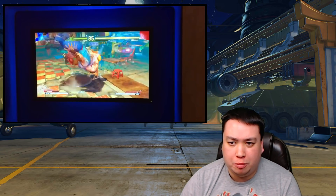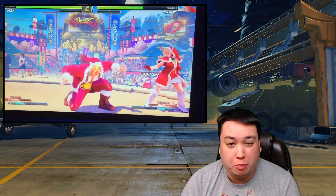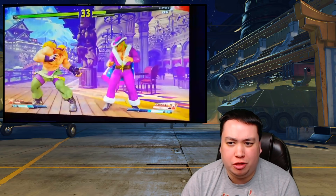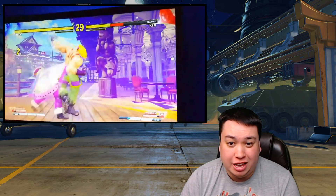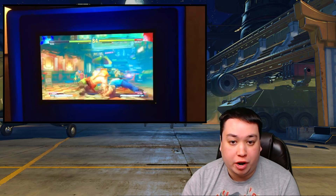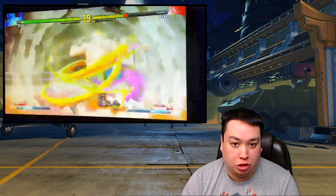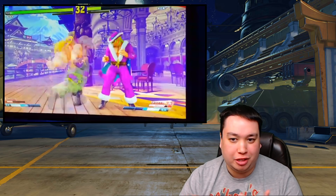Right now, most Alex players use EX stomps to get in and start pressure, especially since it's plus on block. Normal stomps are really risky because they're minus 4 and punishable. Since these are charge moves, it's really obvious when Alex crouches there for no reason, and you have to mask it between your normals. On top of this, there's nothing really scary for the opponent to worry about getting hit low — Crouching Medium Kick is too slow and doesn't convert into anything, and Crouching Hard Kick is risky. So since stomp is an overhead, most of the time the opponent is going to be standing. But with the threat of DDT now, the opponent will crouch more often, and this exposes them to get hit by the stomp — kind of stitching together Alex's movelist and making it better.